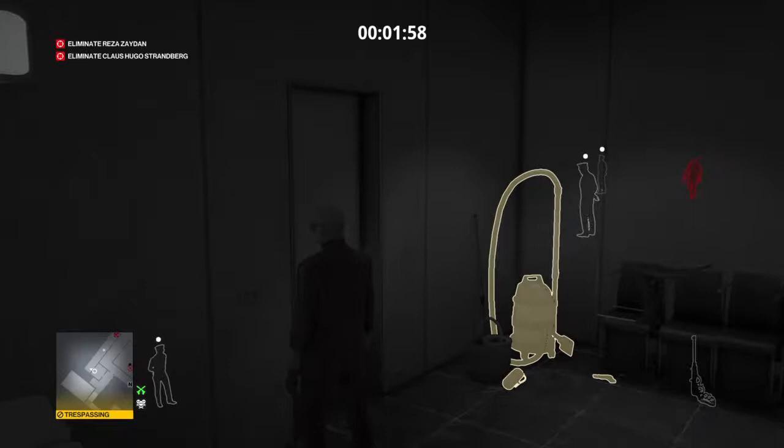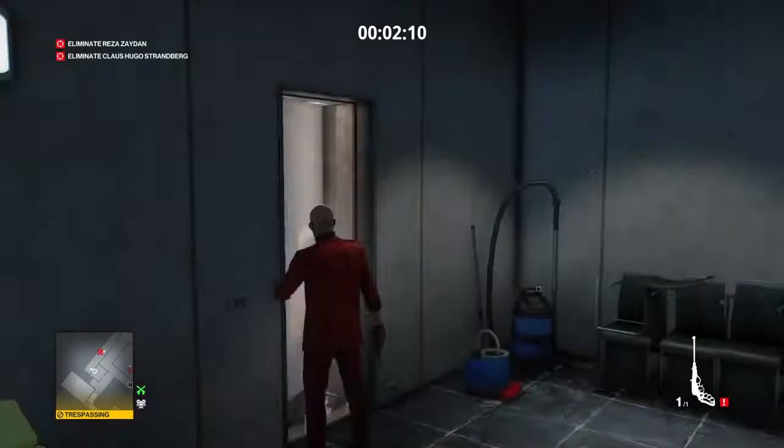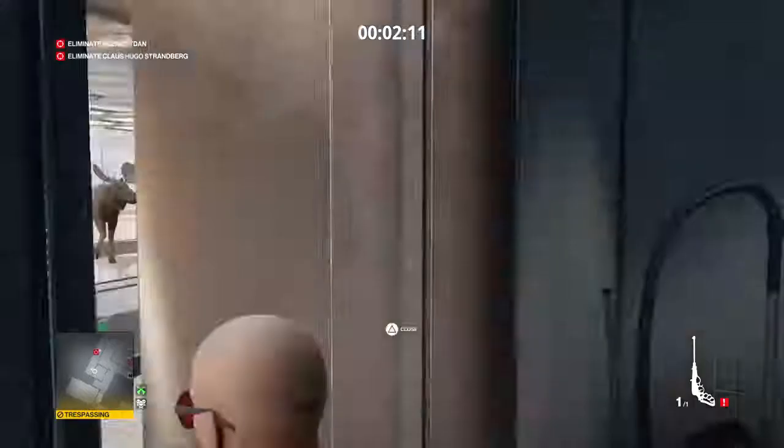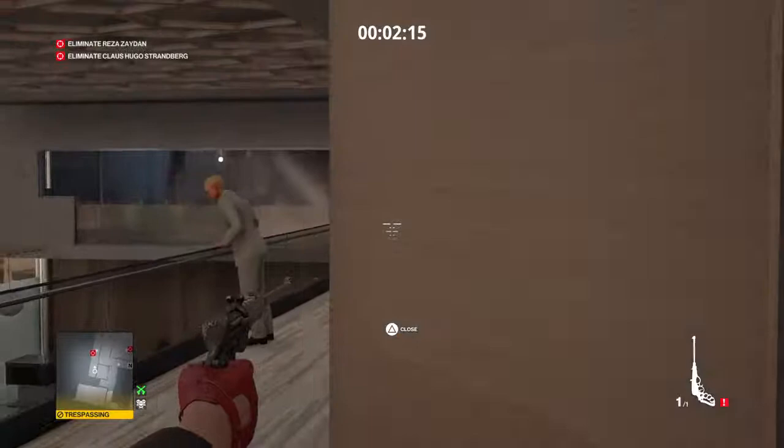It's actually quite an easy shot to do — all you have to do is aim before you start moving. We're going to wait for him to get onto the balcony, and you can actually do this standing up, don't crouch. Start aiming before, so that when you turn the edge of the wall, you'll spot the guard before he spots you. We're going to shoot him, then grab our poison, crouch and walk behind Hugo, and poison him.